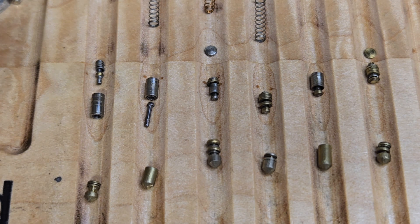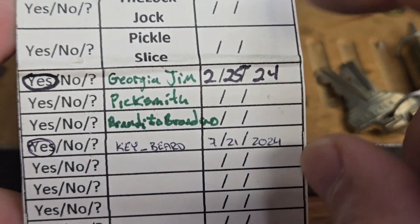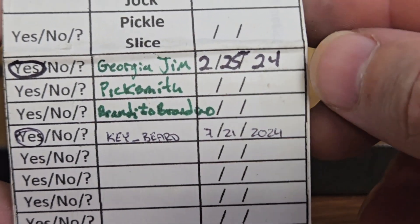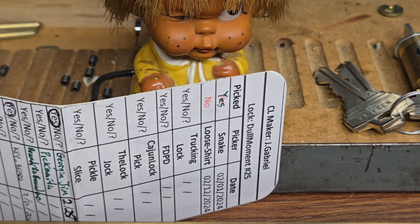I'm proud to actually have been able to get this open or even try. That is Jay Gabriel's Dull Moment number 25. As you can see, a bunch of people have tried picking it — we got a lot of successes — and I'm on there. That's going to go off to the next person. Thanks for watching, don't forget to like and subscribe, check out my other videos, make some comments. If you got a challenge lock that you think I should try, send it my way. Happy picking!